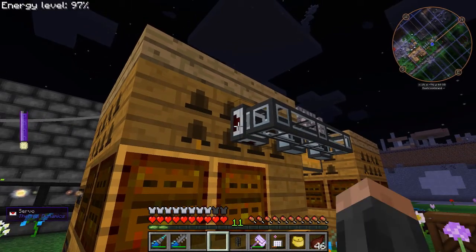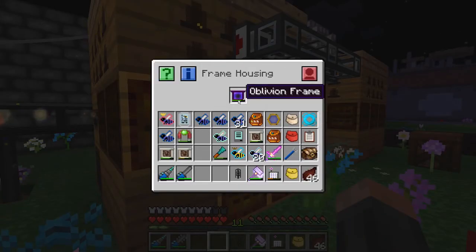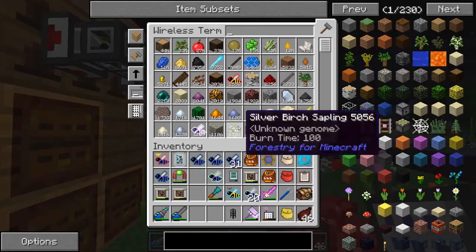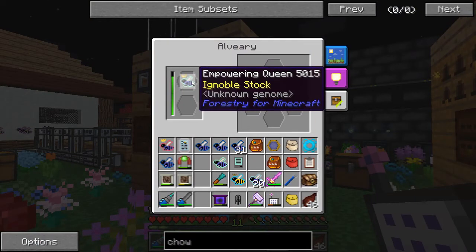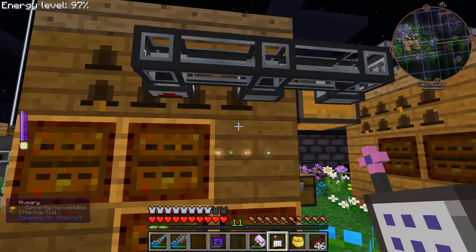So all I need to do now is make a bunch of drones, which shouldn't take long, but I probably don't want to use this frame to do that. So we'll just order some more chocolate frames. We'll just wait for those to generate some more drones before we get on with breeding the nexus bees.